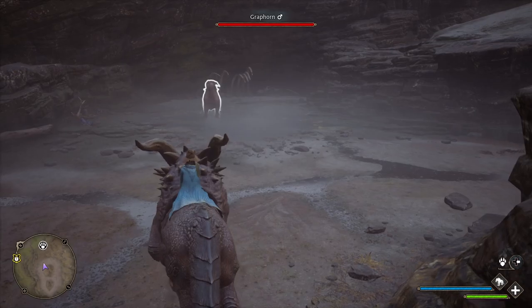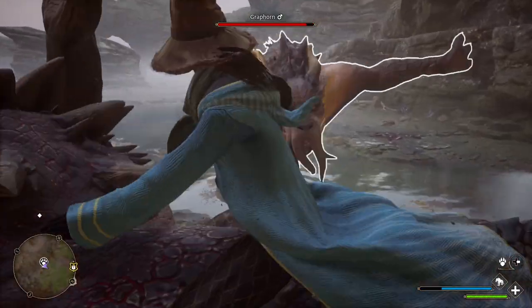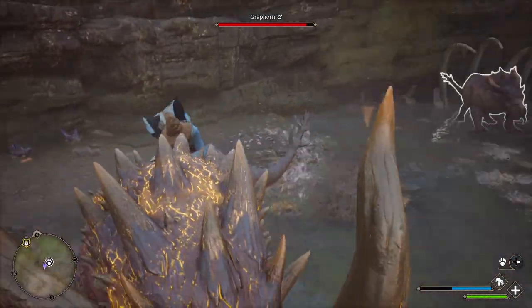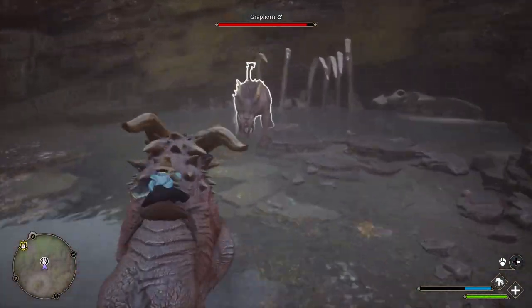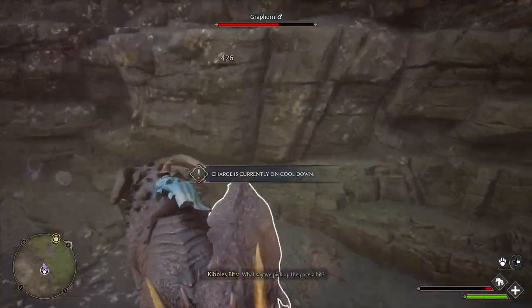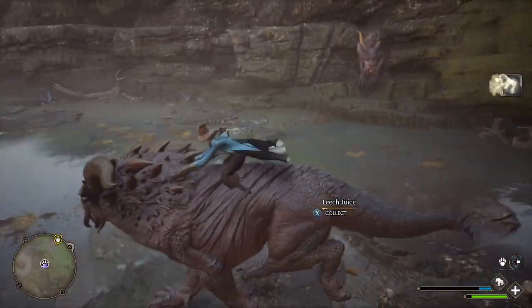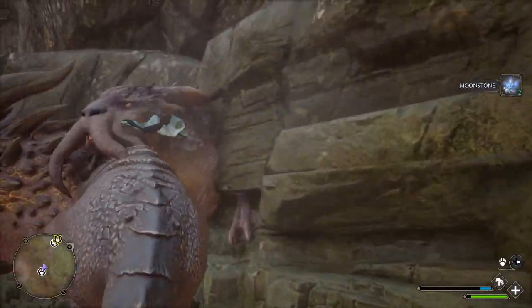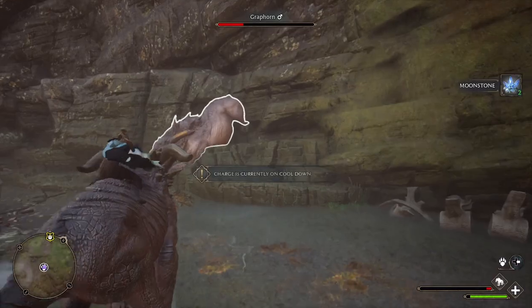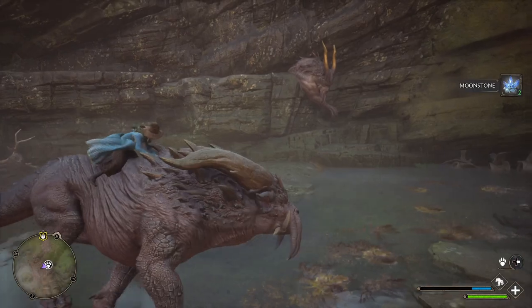After you do that, you can actually come back to this location on the map and there will be a new Grafhorn for you to fight. You can just go ahead and fight it, and then once you beat it, you can go ahead and get another Grafhorn mount by doing the exact same thing as the quest. I'm also going to show you this hilarious cheese tactic with the Grafhorn, where you can use a Grafhorn to beat the Grafhorn.